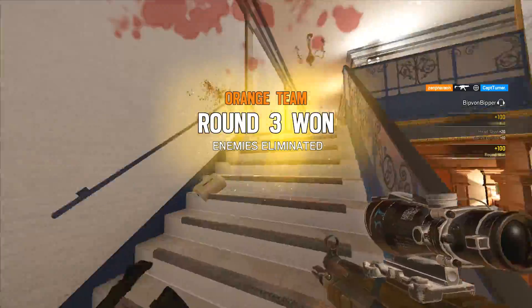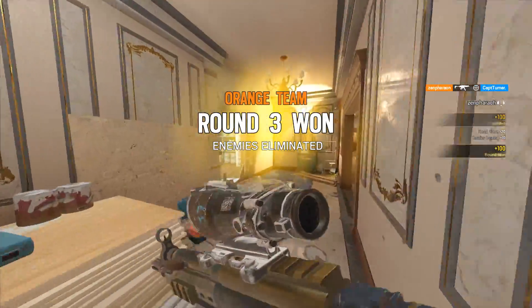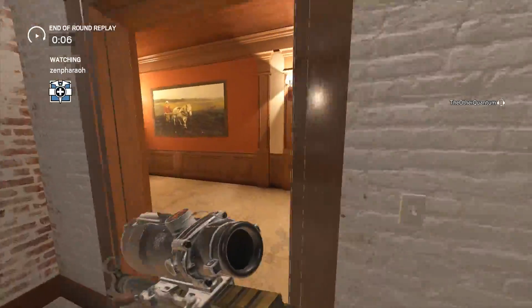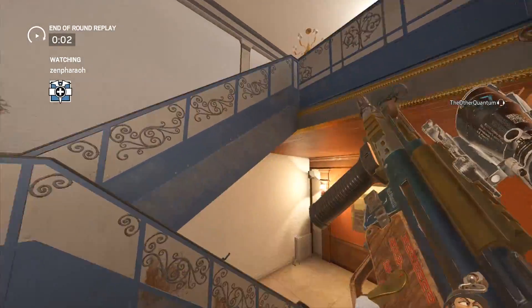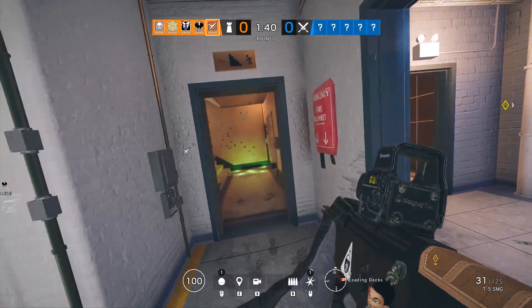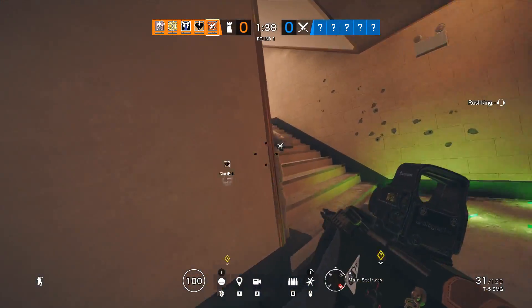Reading Room is also a viable site, but personally I still prefer Train. Now that there's only one window in the dining area, it's really easy to sit back there and anchor down. All in all, I love this rework, and I think we can trust Ubisoft's ability to take a map the community isn't feeling, rework it, and do it right. Canal is next, and with two successful reworks with Hereford and Cafe, I'm ready for it.